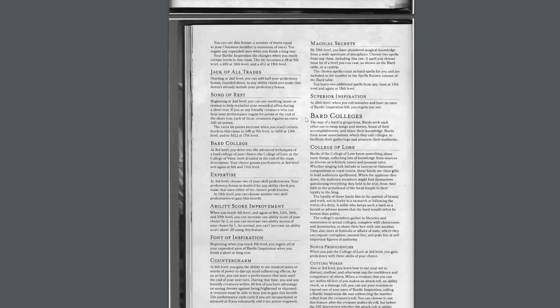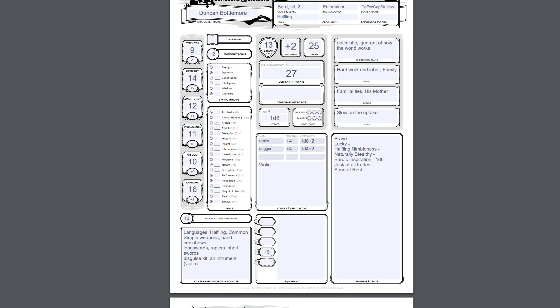Scroll down here. So right here's a little description of Bard College — basically you get to go into a subclass of Bard. I'll go into that a little bit later. And then Expertise: basically you get to double your proficiency in two skills of your choice. You also gain this again at 10th level. So I can pick something to gain Expertise in — let's say Persuasion. So rather than having proficiency bonus plus charisma bonus, it would be charisma plus proficiency twice, so a plus seven rather than just a plus five. I'm going to choose that for two skills, and I'd also choose Acrobatics, so I'd have a plus seven there as well.